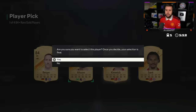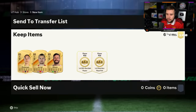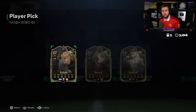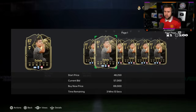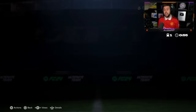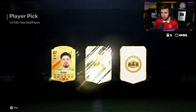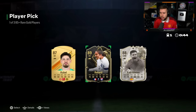A little bit better, we'll take the fodder — 89 overall Alisson, team of the week player pick up next. Anything from you Di Bala? Kind of decent. How much are we saying for Di Bala nowadays? Probably like 50,000 — oh he actually still goes for a little bit, around 60,000. I said 50,000 but I was actually thinking around 40,000.